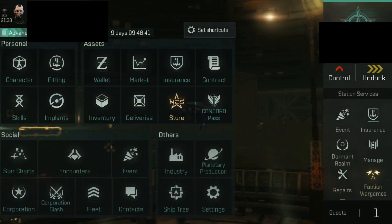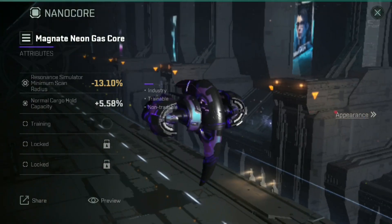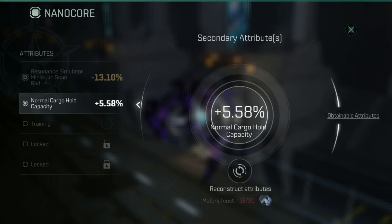What exactly am I talking about? If we go into our fitting screen for our nano core and go into the nano core itself, when we click on the icon, we can click reconstruct attributes to give ourselves a re-roll. But we don't have to re-roll using these blue balls when it's the first attribute. Further down the road, we want to be using these for the second, third, fourth and so on secondary attributes. But the first one, we can re-roll without spending anything other than time. So if you're stuck and can't undock, watching Netflix or whatever, this is a good time to do so.